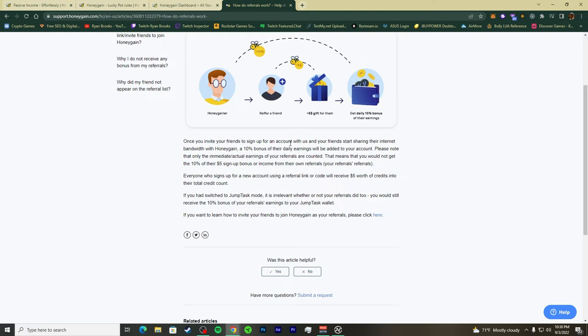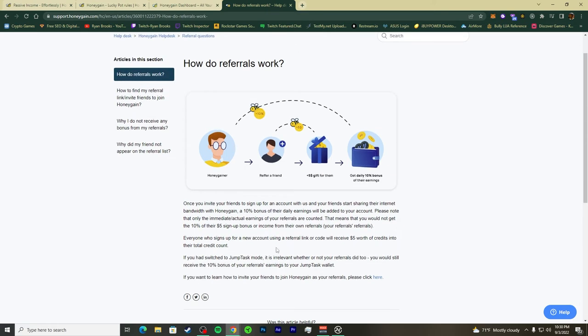When your referrals buy in, it's like a stock going up because people are buying. That's the same idea — when people use your referral code, you get a piece of what they make, or the company pays you a fixed bonus without taking anything from your friend. Once someone joins through your referral, you get a 10% bonus of their earnings.